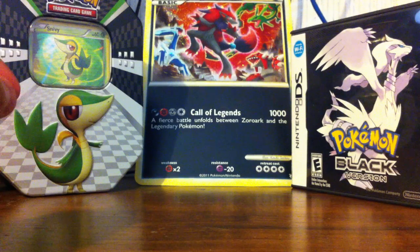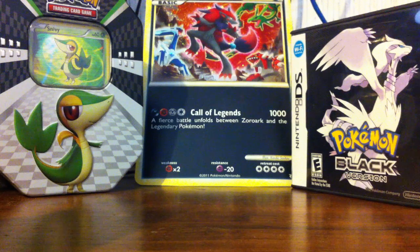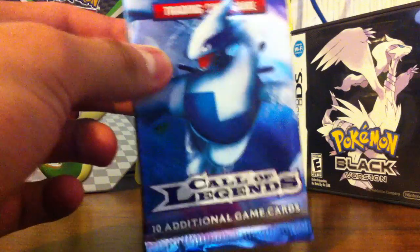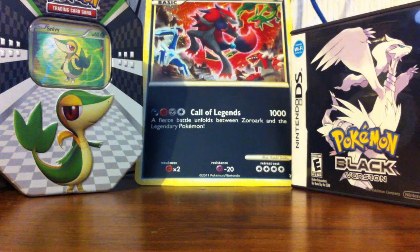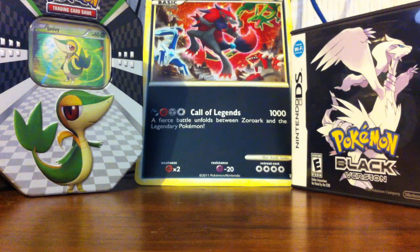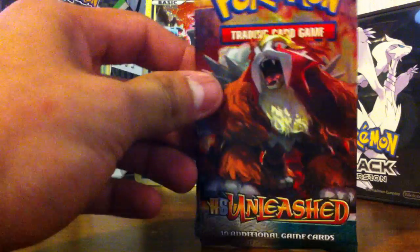I reopened this one and as you can see you get Snivy, two Call of Legends packs, a Triumphant, and another pack. You also get a preview of the five Black and White collection. I already started with the collection of Call of Legends, and I also got HS Triumphant and some HS Unleashed.